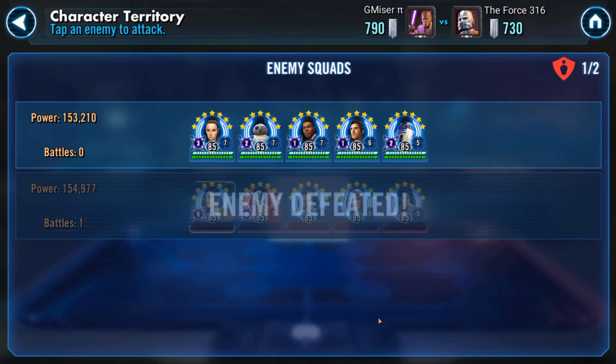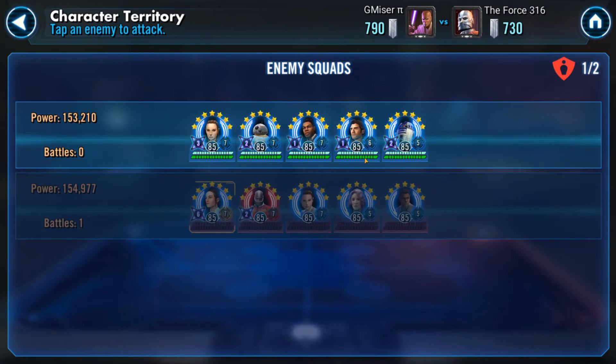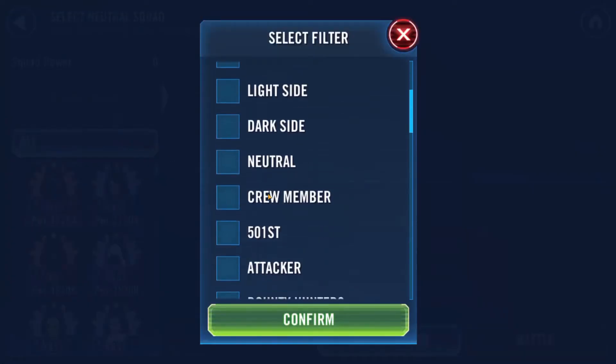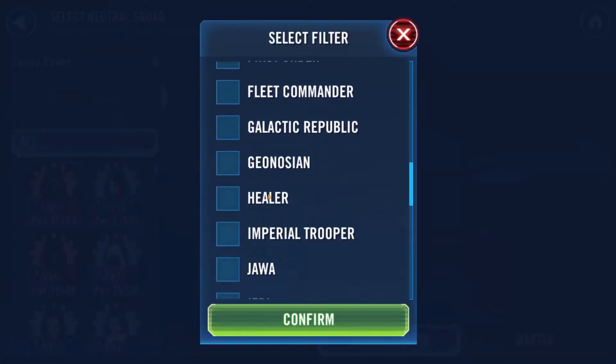So now I have Kylo available. This is usually a very complicated team to go against, but I think I can use Sealize against it. I need to stun R2, and then I will be going against Resistance Hero Finn. Let's do that — Rebels.